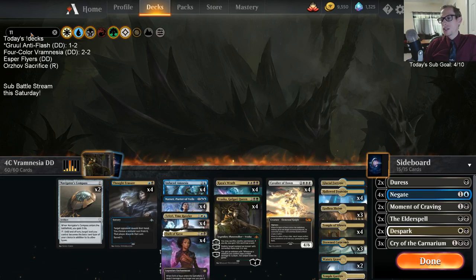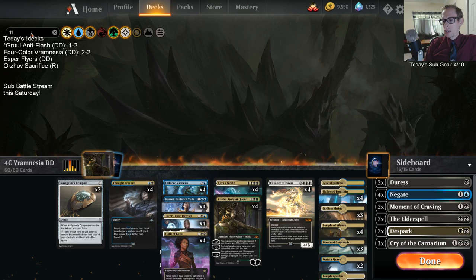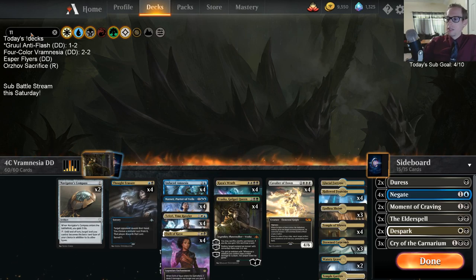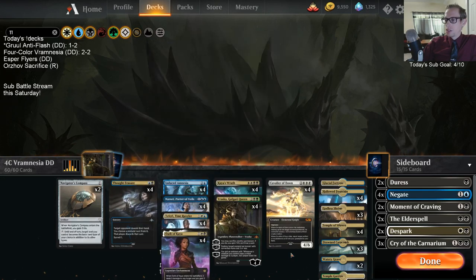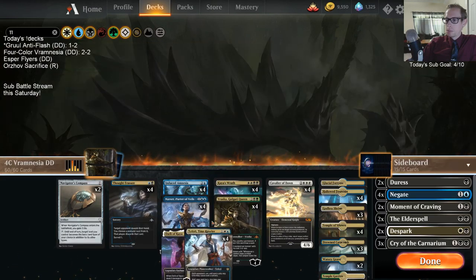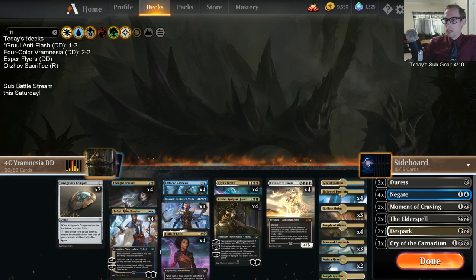As far as changes, I wasn't really sold on Teferi, Time Raveler. I feel like I would rather just have other two-mana interaction like removal spells than Teferi, Time Raveler. That was certainly the card I liked the least in the deck. I'd rather just have big Teferi — we already have a lot of three-mana plays, so I would rather it be big Teferi, which is just a much better and more impactful card, or two-mana interaction.